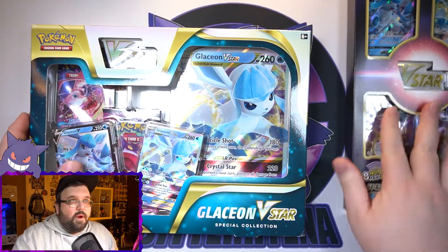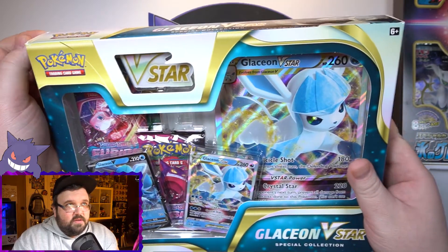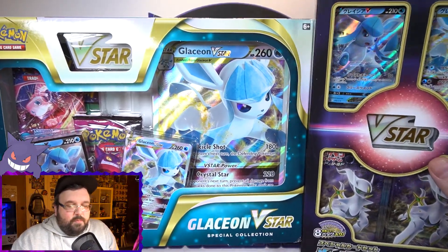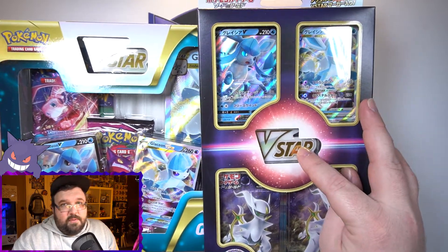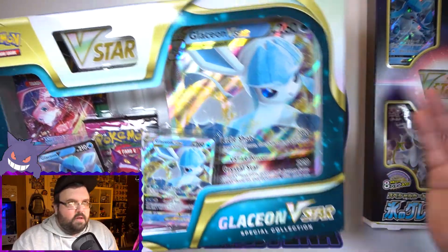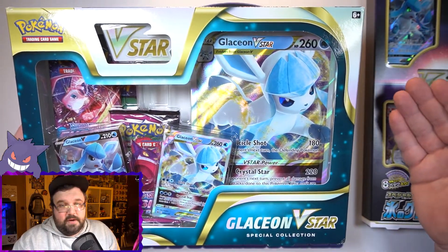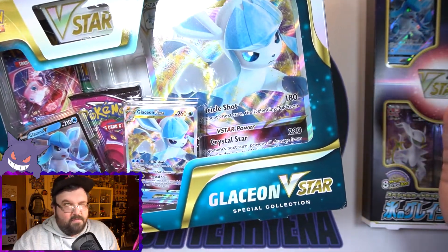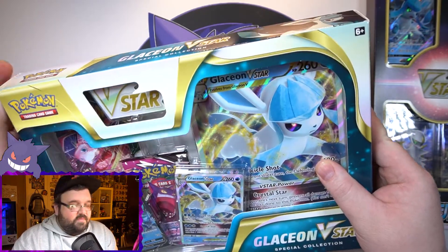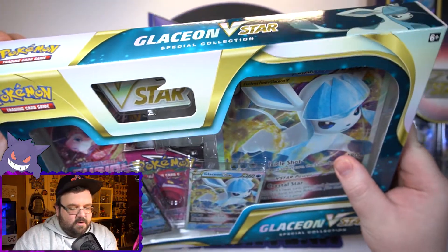Just like the first one, we'll open up the English box here first and put the Japanese one off to the side. Not too much difference in these boxes — each box has one of the little V star coins. The Japanese one is shiny and put together a little differently. The only other difference is the giant jumbo card. You get five packs in the English one and eight packs in the Japanese one, though Japanese card packs have five cards, so it evens out a little bit.